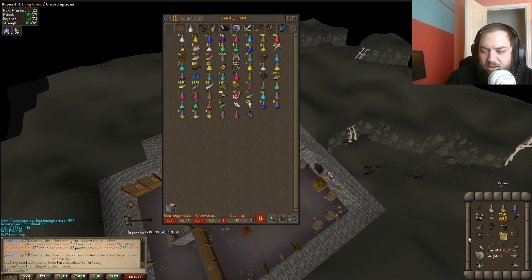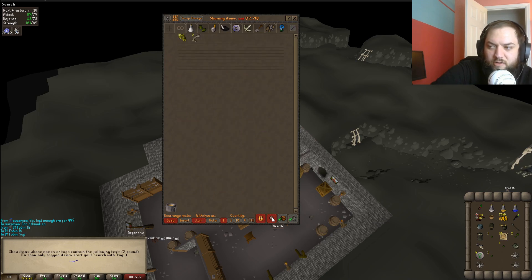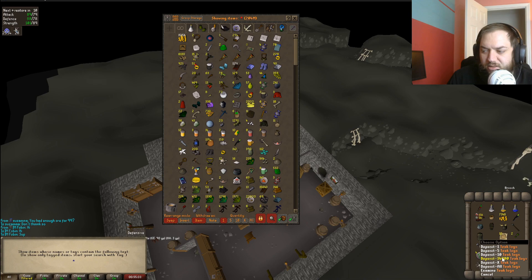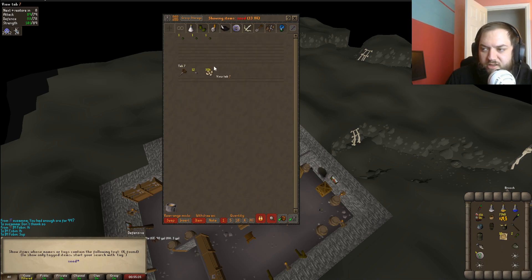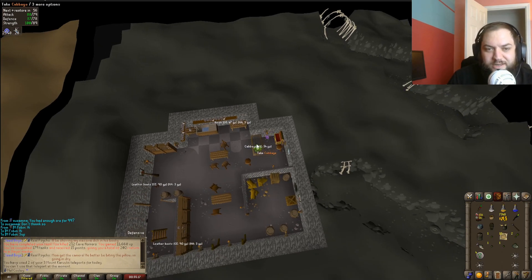I'm gonna check on my bone stock. Long bone: 18, curved bone: 2. I was kind of waiting until I had a full inventory of those to turn in - I don't know if that's worth it but that's kind of what I was waiting on. I could just go to the seed bank, that would be better. Just enjoying my day off, editing some videos and training some slayer - it's been a nice day so far.